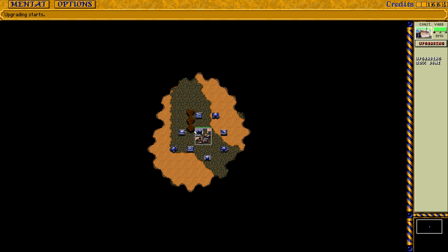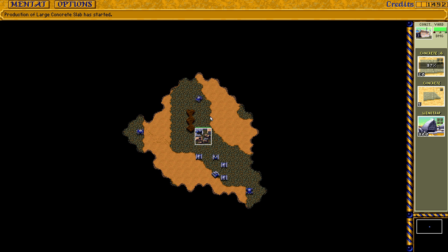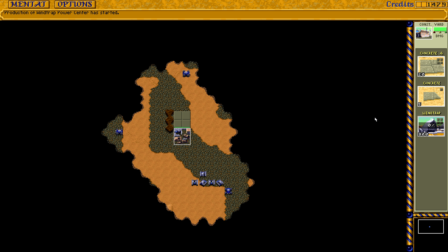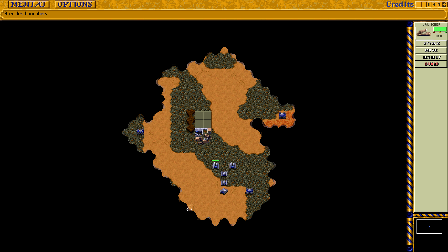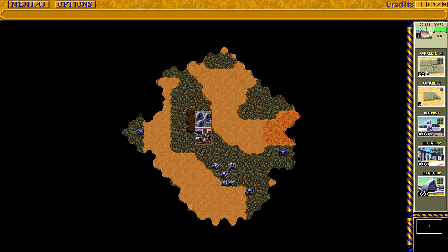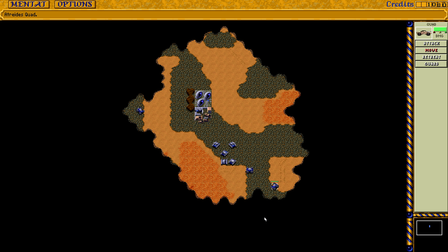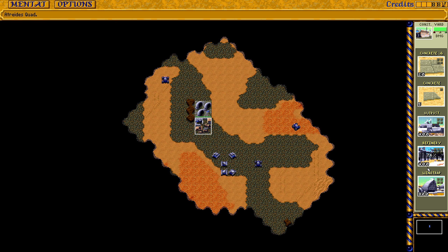So let's upgrade this straight away. Looks like we're in the north this time and we have no space whatsoever, at least not right here. Let's get all of you out of the way so we can actually build some stuff. No spice right here, so I'm going to get a wind trap and you guys can make a stand here. Oh look at that spice bloom. Anyway, let's get a refinery. We do have some space here but not a whole lot — a lot less than the previous mission.